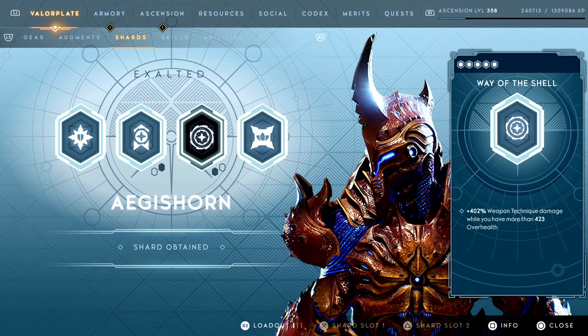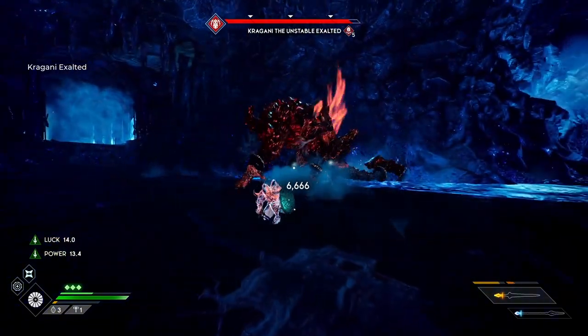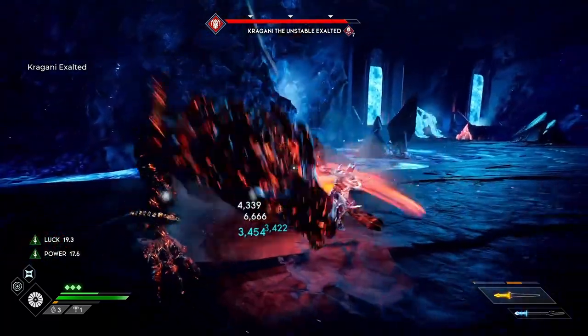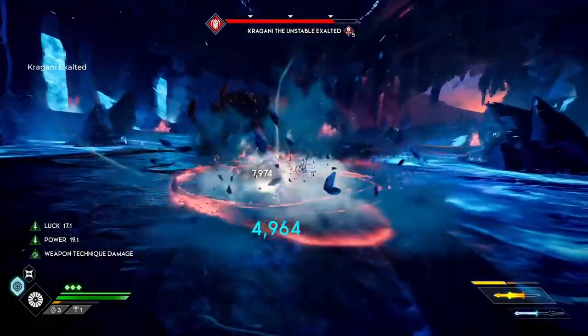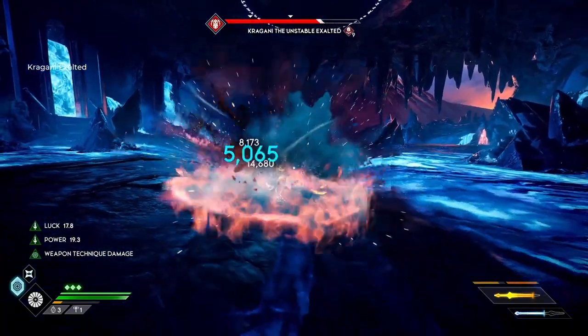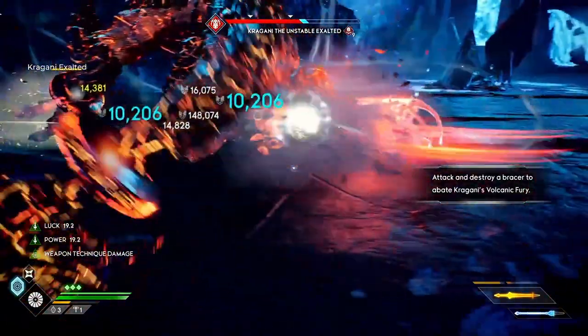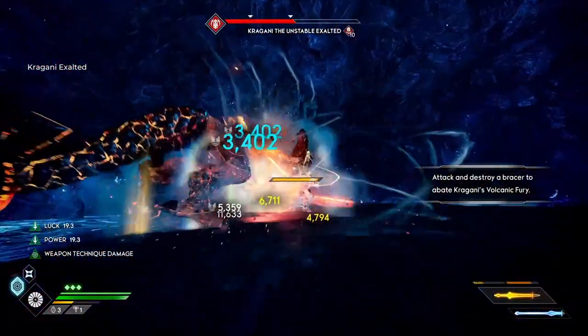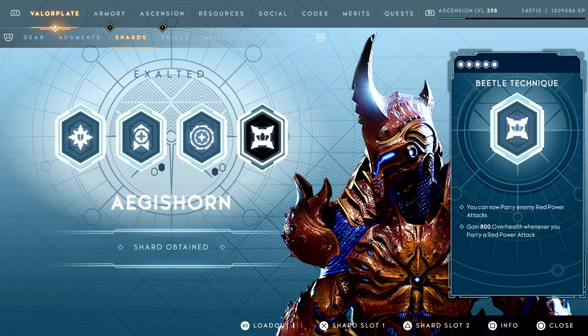Let's move to one of the most powerful shards for Aegis Horn: Way of the Shell. This valor play shard when exalted gives you 402% weapon technique damage when you have more than 423 over health. As long as you have more than half over health, you're doing over 402% weapon tech damage — and most gear is likely running some additional weapon tech damage on top of that, especially items like Twilight Bloom. Your weapon tech damage can be insane, and there are so many builds that can be built around just this shard alone. Way of the Shell is a very, very powerful shard for Aegis Horn.